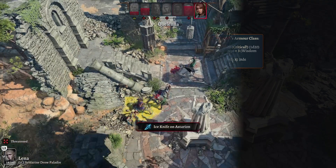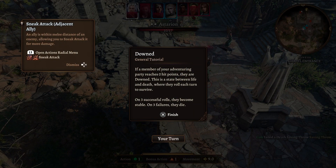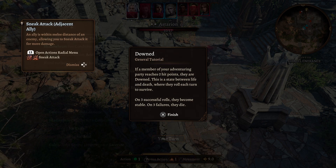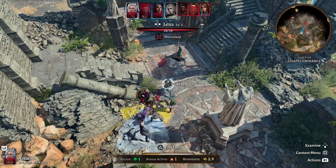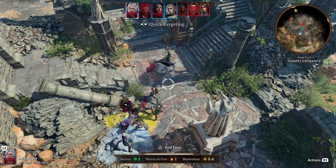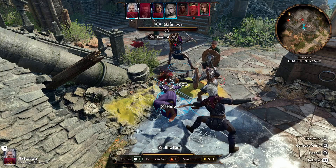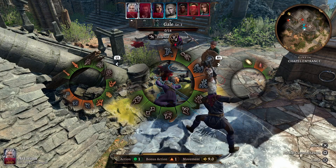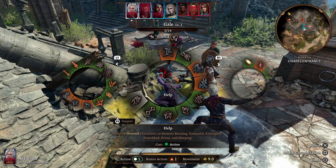Speaking of saving throws — if your character gets to 0 or fewer hit points they fall unconscious. When this happens the character will roll a d20 to determine their fate: 1 through 9 is recorded as a failure, and anything 10 or higher is a success. If your character fails a death saving throw 3 times in a row they die. On the other hand, 3 successes before 3 failures means they stabilize. If your character dies you have to use a Resurrection Scroll to get them back, which are a bit expensive especially early in the game — so best to get them back up with a heal or a helping hand.